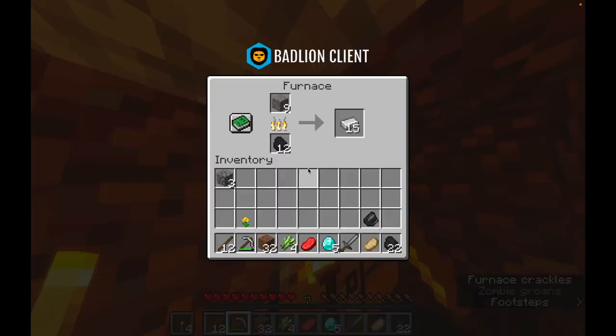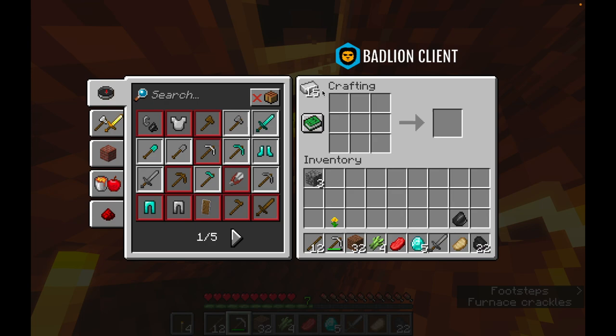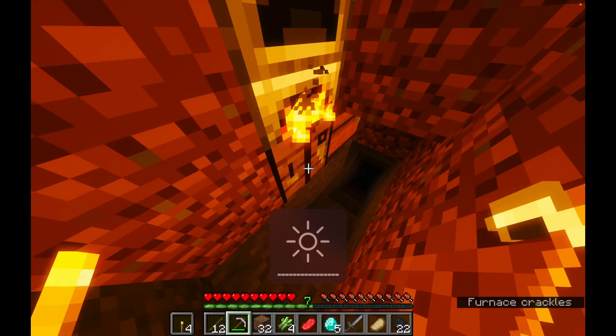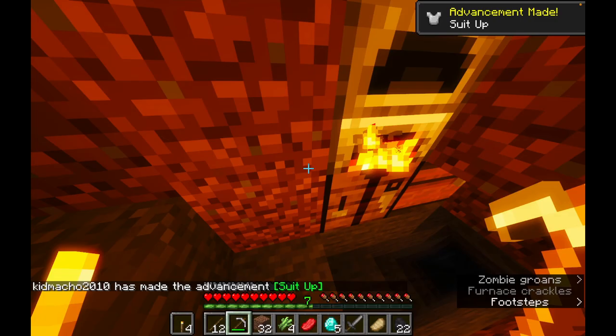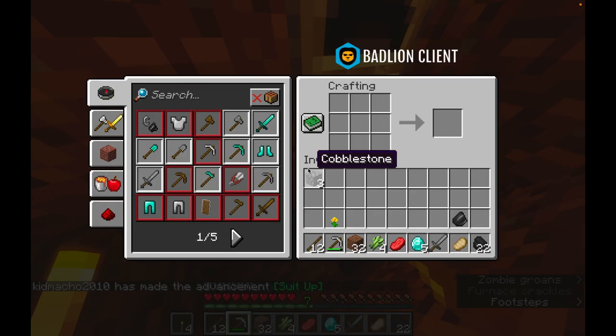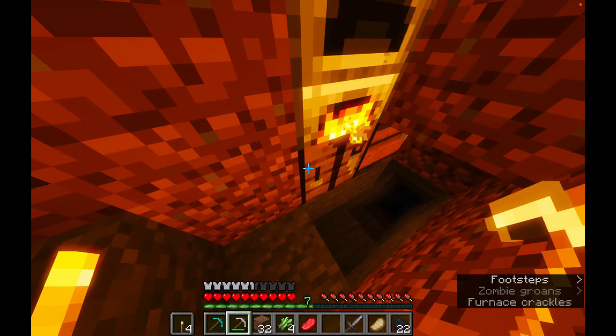I'm just thinking, should I make a modded Minecraft? Jeez, I'm gonna fall! Something fell. There we go, got some armor. Can't even put some armor on. Got diamonds — a five vein, I can't believe that. Diamond pick!